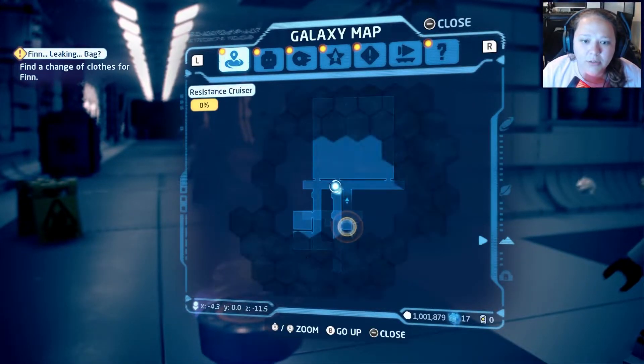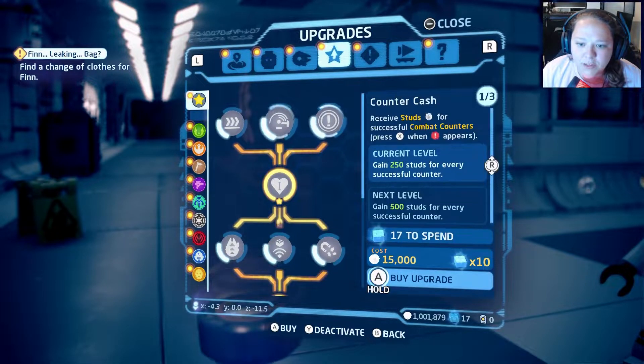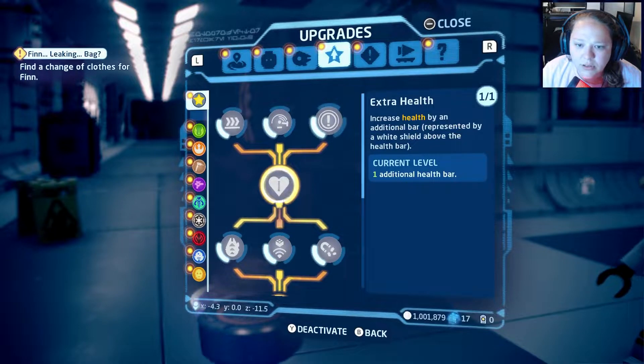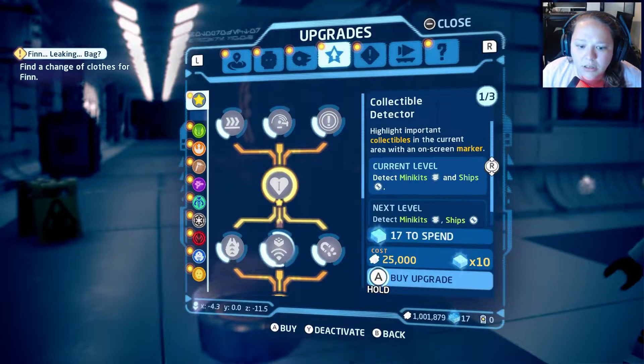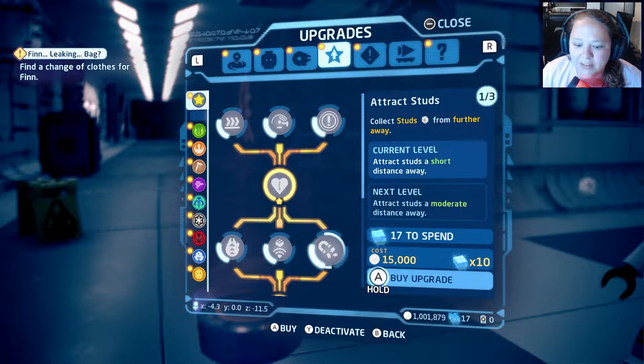Before we get into it we need to find a change of clothes for Finn. Let's do some upgrades. I'm thinking there's gotta be another way to get more studs — studs, combat counters, there's gotta be a multiplier, fast build, speedy sprint, collectible detector, mini kits and ships. Here we go — attract studs.